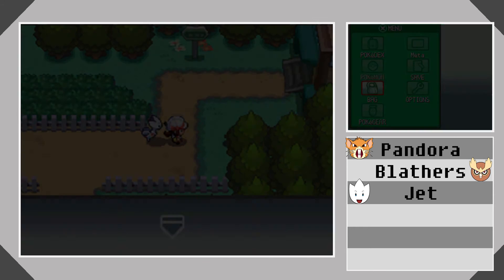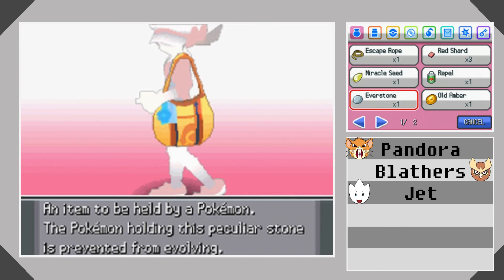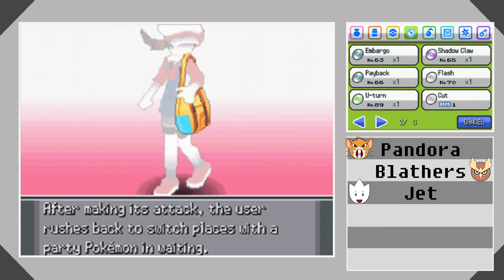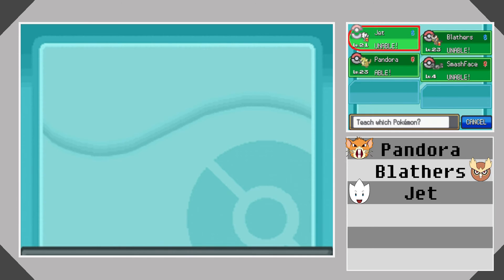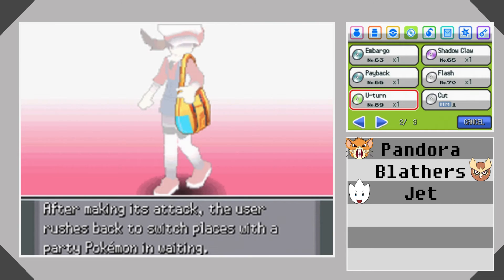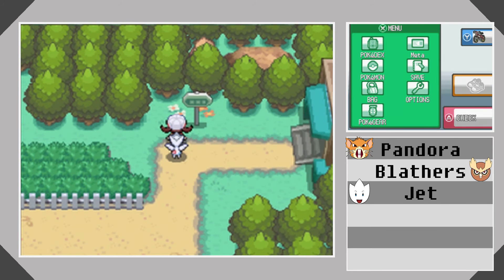I wanted to check if Jet can learn U-turn now — that could be interesting if he can. Pandora can learn U-turn. Pandora can learn everything, anyway. It should be able to be a lot more useful now, so let's just go around a bit and take on a few more trainers.